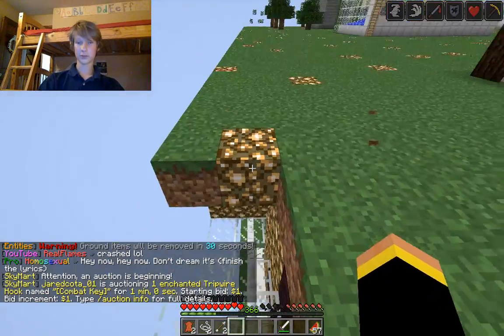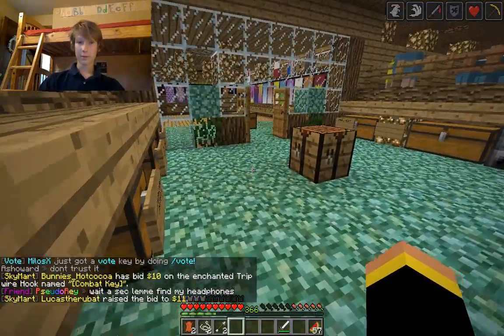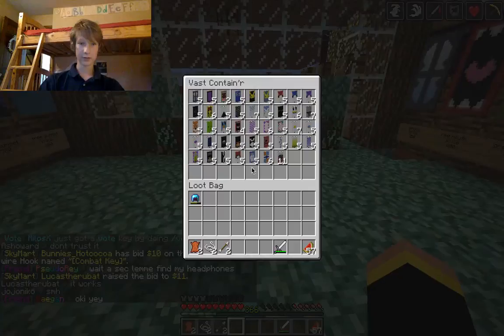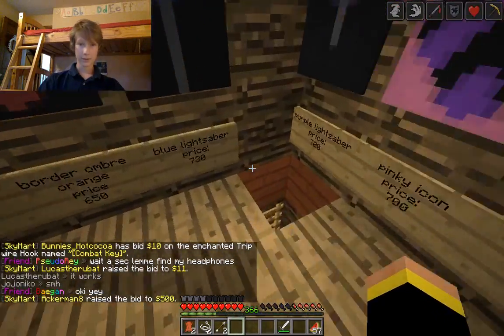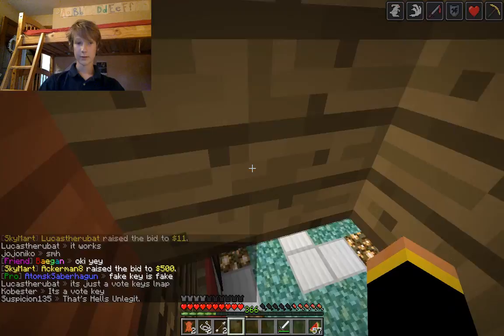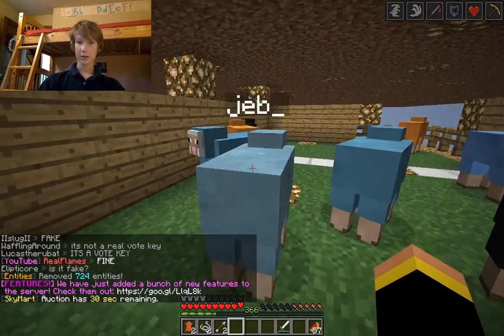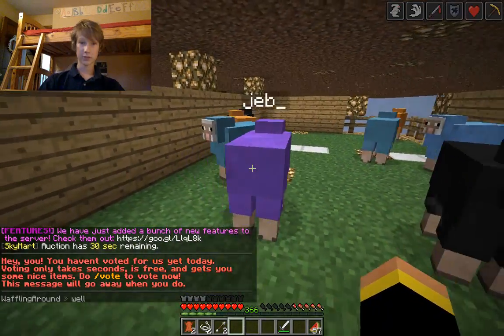There's also some stuff underneath the island. We've got Penguin E44's banner shop with tons of banners in it. And there's a second floor down here. And we've got a sheep farm for the banner shop. And I think there are some Jebs in here somewhere.